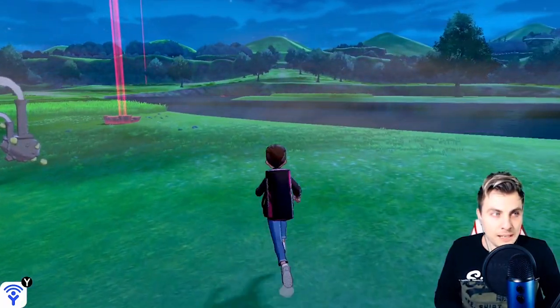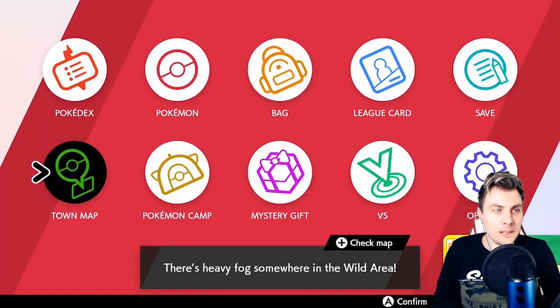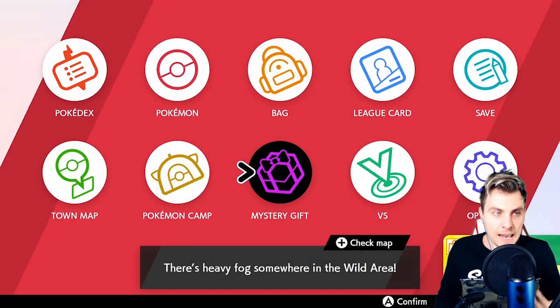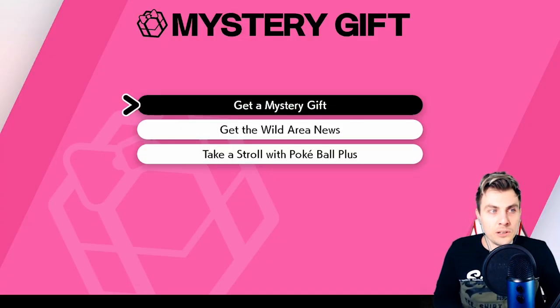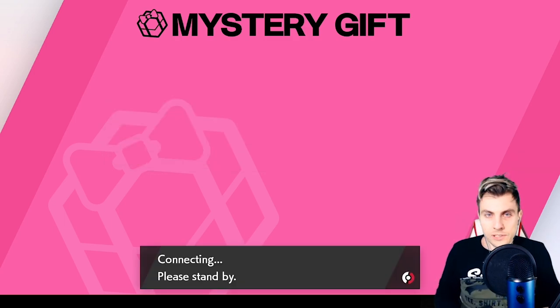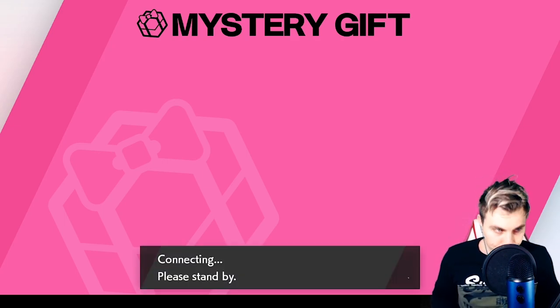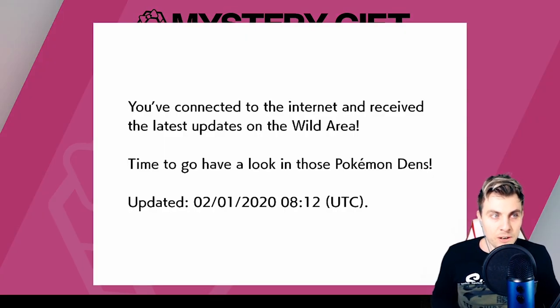I'm just going to come over to this den. The first thing you want to do before going into any den to activate the update is head down into Mystery Gifts and select 'Get the Wild Area News.' Click into that — it will connect to the internet and update your dens in the Wild Area. There we go, connected and received the latest updates. Time to go look for those Pokémon in the dens.